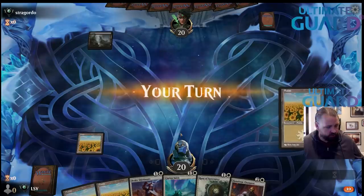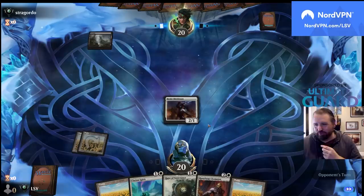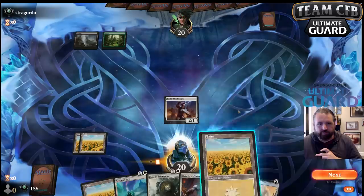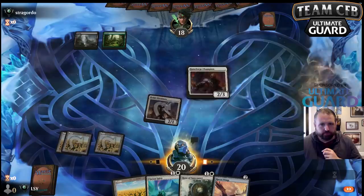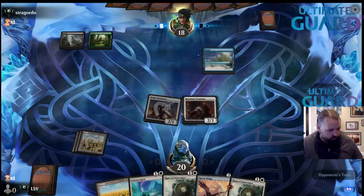Let's play Shieldmate here, and then I can go Runeforge Champion, then Spirit plus rune — there we go. Hey Matt, how was Vintage this weekend? I ended up not having time to play unfortunately. Oh — Raven Wings, actually a really good draw here to go with these runes.